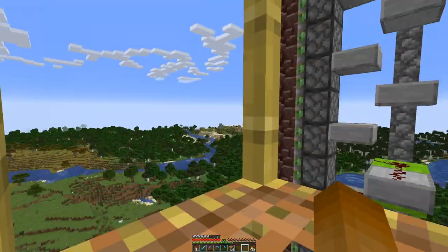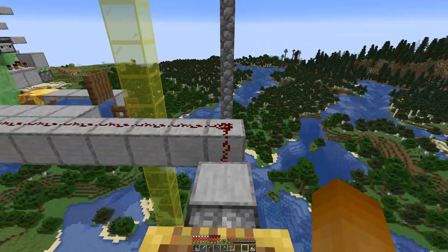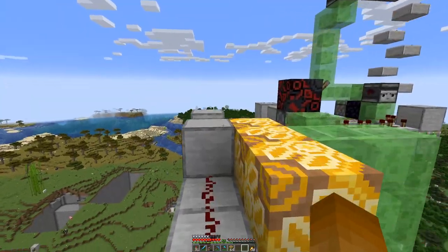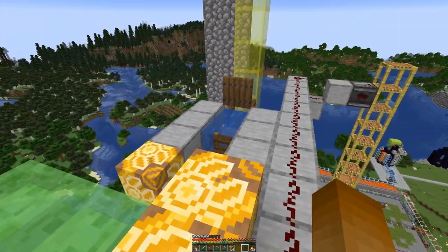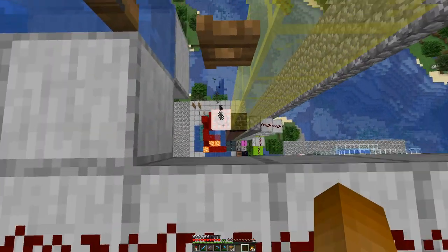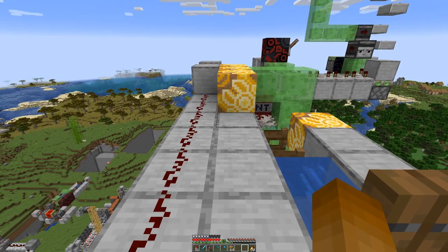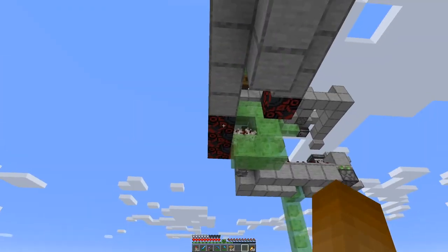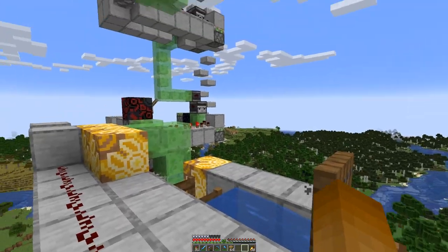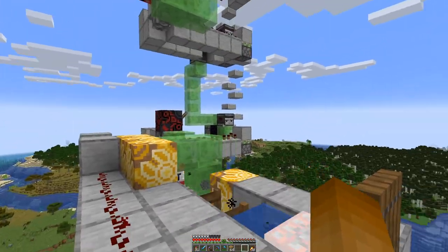And it is already blasting. The signal is transmitted through this pile here, and up here we have three different TNT duplicators at different heights so that the TNT explodes at different heights. As we get more small trees, the lowest TNT duplicator is used most frequently, then less often the one above, and most seldom the one at the top. Every time we get a signal through here, we count.